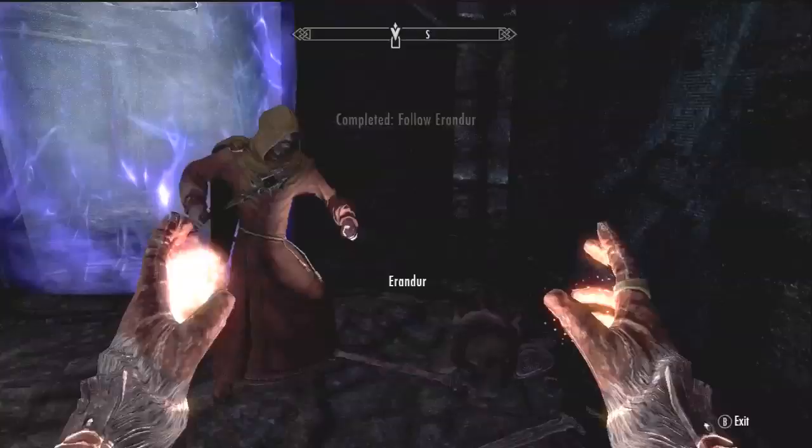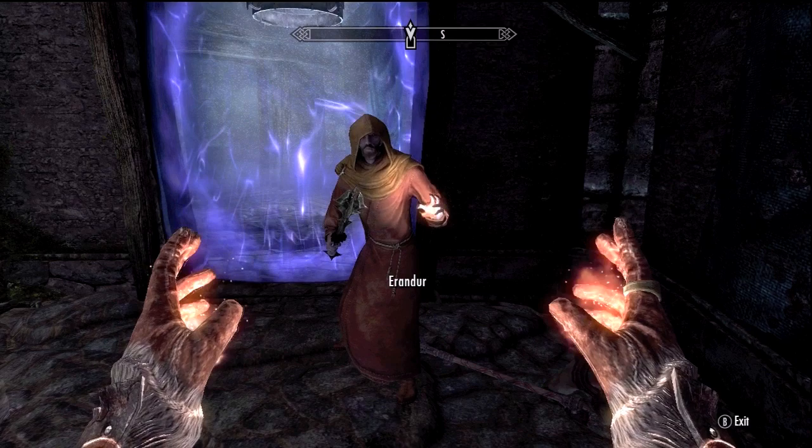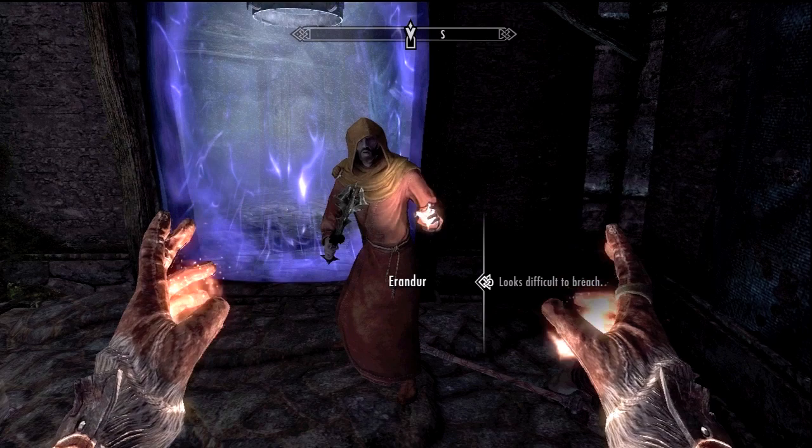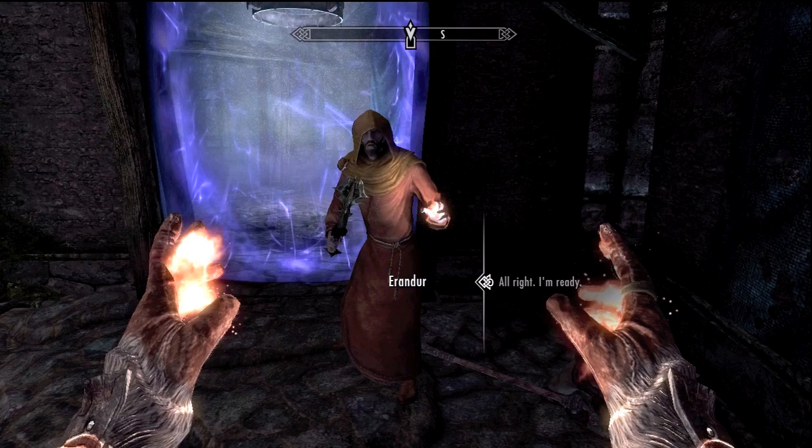The priests must have activated this barrier when the miasma was released. There may be a way to bypass the barrier, but Erandur must check their library and confirm it can be done — he'll still have his key to the library. I'm just skipping through the dialogue to save time, but definitely go through it because it's cool.